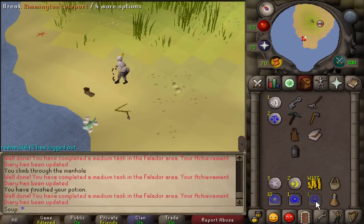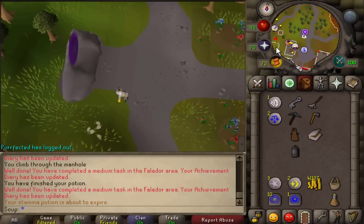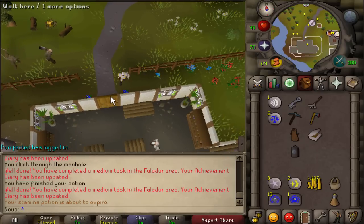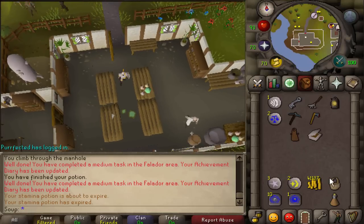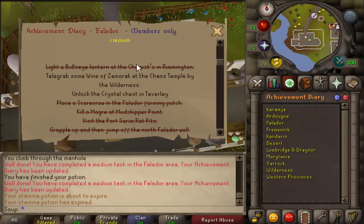Now we'll be heading to Rimmington. Use your Rimmington teleport, or run from Mudskipper Point — it's not far. Head to the chemist's house in the southwestern part of Rimmington. You need 49 Firemaking for this. Simply use your tinderbox on the bullseye lantern to light it, and that'll complete the task.